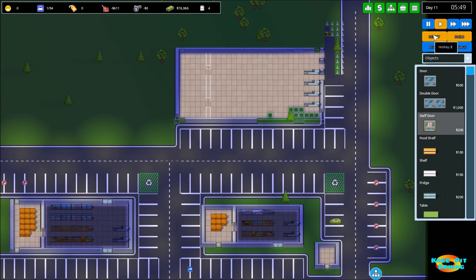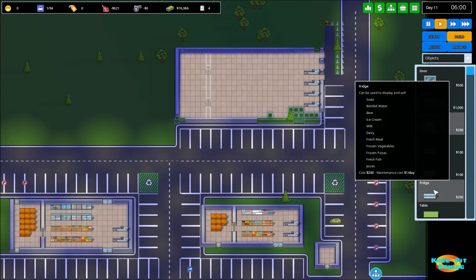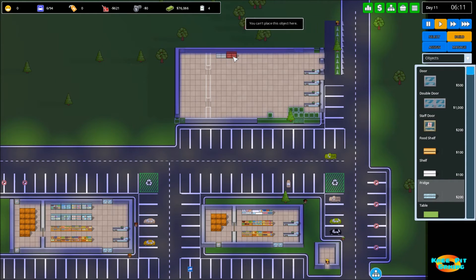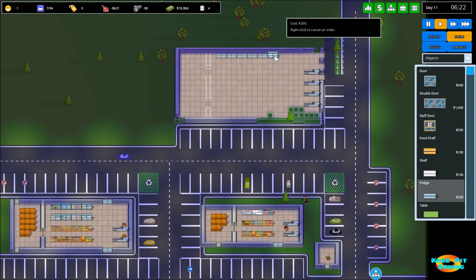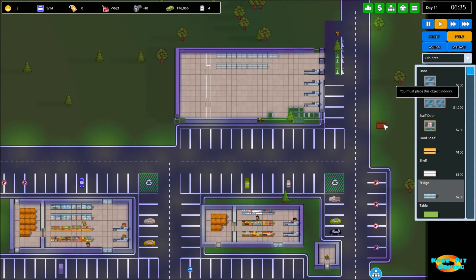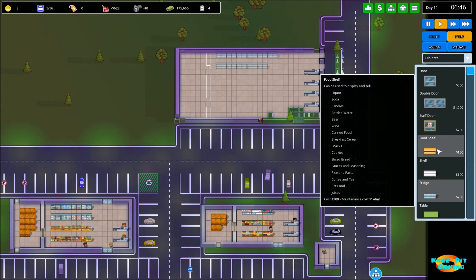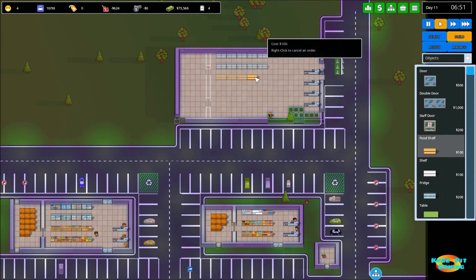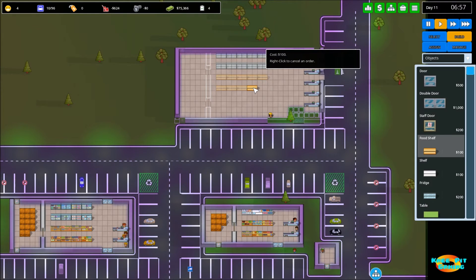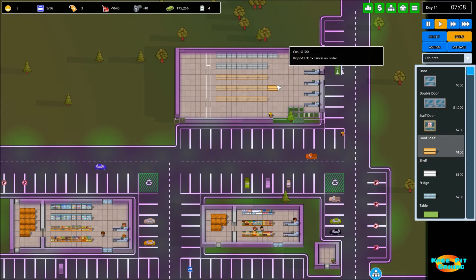Let's start with our fridges. I believe we've got about ten or eleven items for fridges, so we'll go one, two, three... all the way up to eleven, and that takes care of all those products. Then I want some food shelving. We're leaving a little bit of room on this side of the store to maneuver - that'll give us a little room for growth in case we want to start expanding a bit.